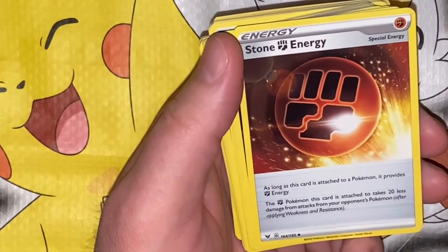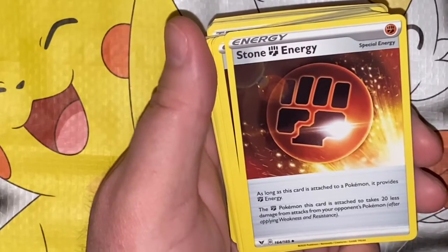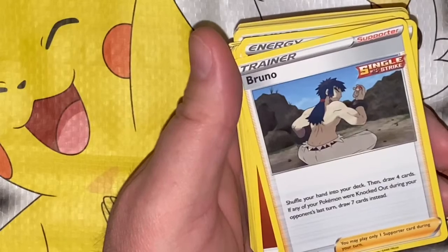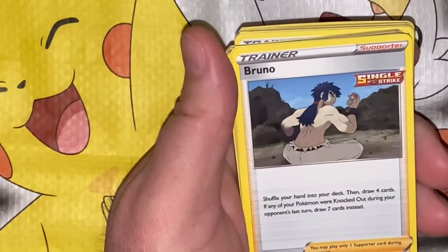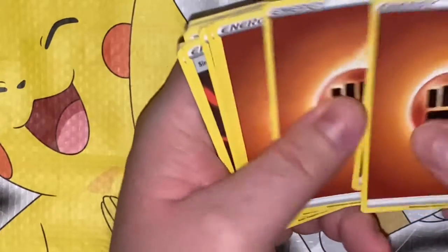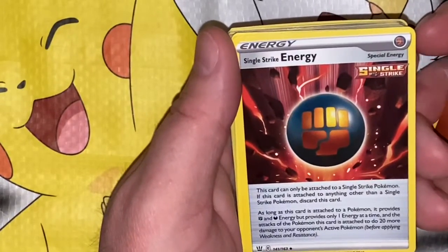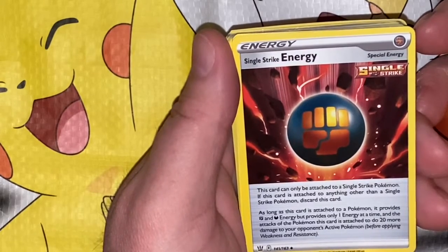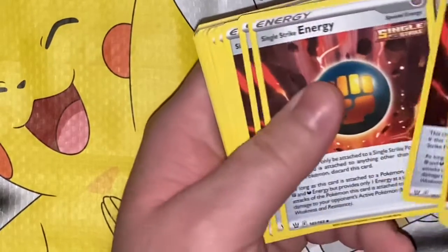Stone Energy: as long as this card is attached to a Pokémon it provides Fighting Energy, and the Fighting Pokémon this card is attached to takes 20 less damage from attacks from your opponent's Pokémon, after applying weakness and resistance. Bruno: shuffle your hand into your deck then draw four cards — if any of your Pokémon were knocked out during your opponent's last turn, you draw seven cards instead. Then a bunch of Fighting and Single Strike Energy — Single Strike Energy can only attach to a Single Strike Pokémon; it provides Fighting and Dark energy, one at a time, and the attacks of the Pokémon it's attached to do 20 more damage to your opponent's Active Pokémon before applying weakness and resistance.